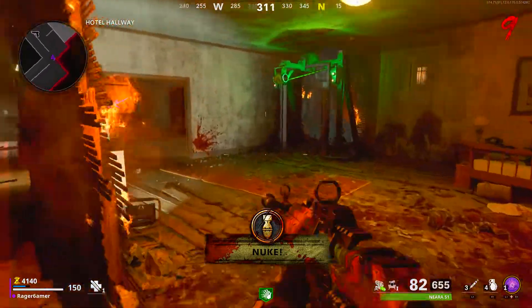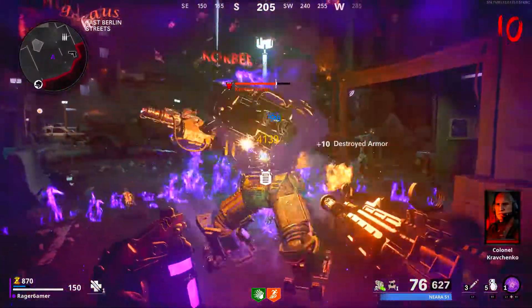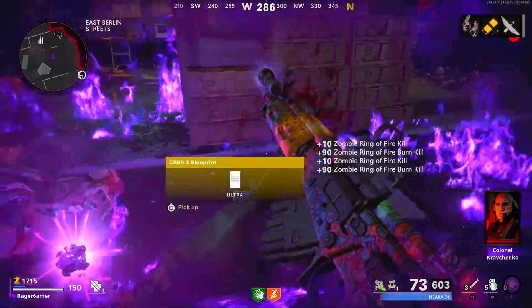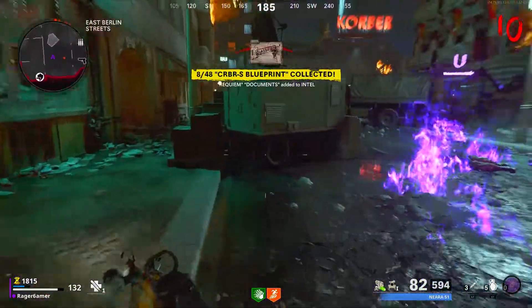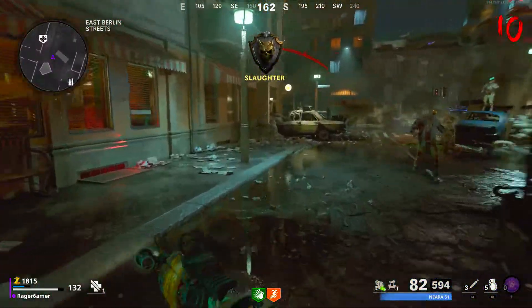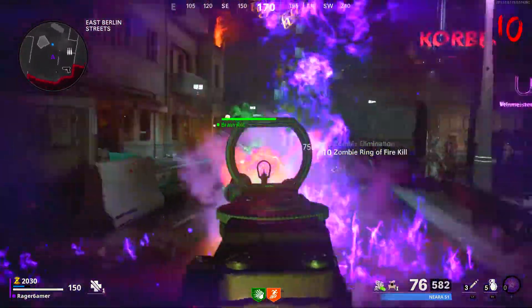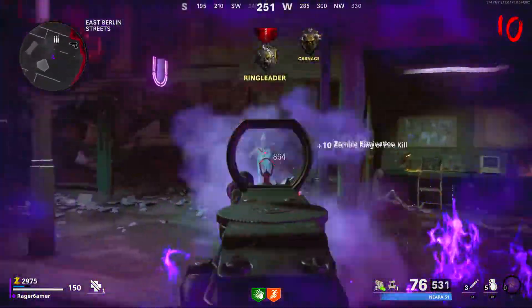Next, what you'll need to do is find the battery — this is the third part. What you have to do is wait until round 10, at which point a Panzer, i.e. a Kranzi Soldat, will spawn. You want to kill it and it will drop a battery collectible which you can pick up. It may help to use the Ring of Fire field upgrade to kill the Panzer more easily. Once you've killed the Panzer, that's the battery — the third part you need for building Klaus.